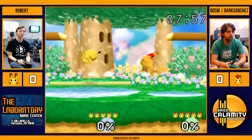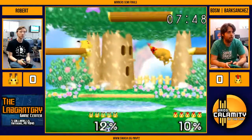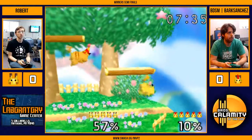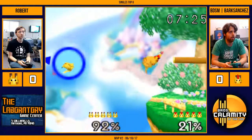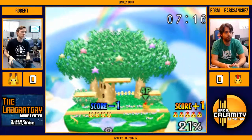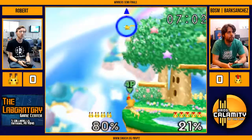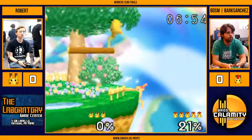Bark is wearing the red hat here. Barkmail is on the edgeguard. Good combo there from Bark to put him off stage, and then the edgeguard seals the stock. That's a two-stock lead for Bark Sanchez.